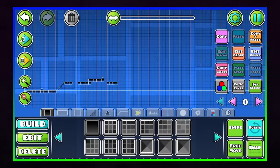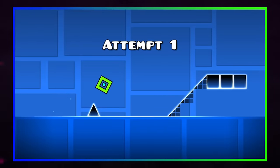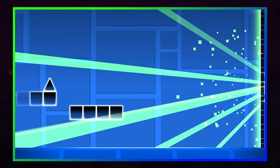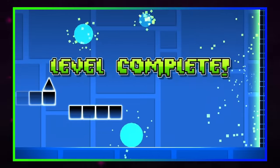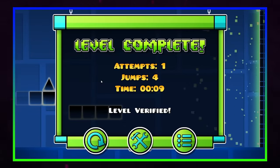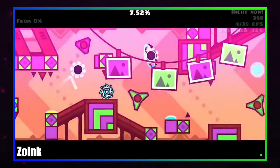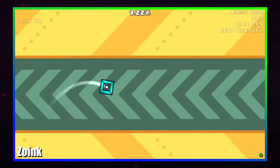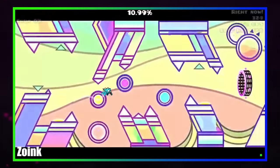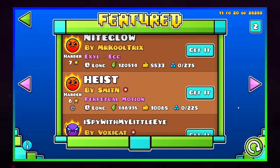When you've created a level, it doesn't get uploaded to the servers immediately. First, to ensure that the level isn't impossible, it requires that it be beaten before it will get uploaded. In the old days, this required the creator to beat the level, resulting in them letting top players log into their accounts to get a level verified. A more common process now is to use special programs or hacks that bypass the game's verification check, and once a level has been verified, it can be rated — with the base game having a rating system that goes from 1 to 10 stars.